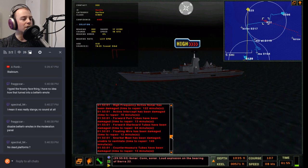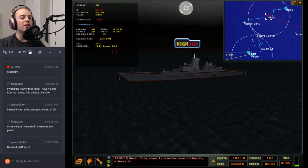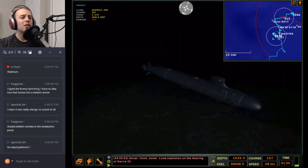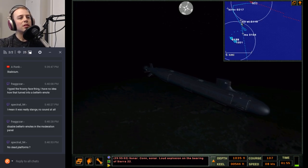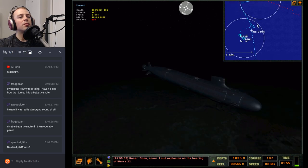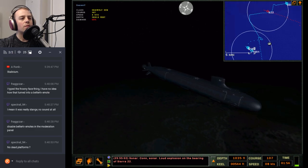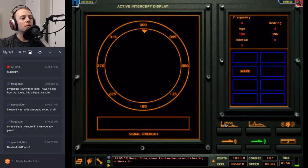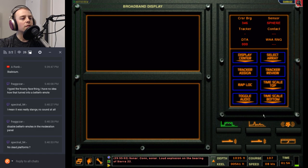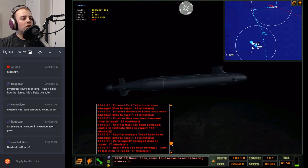Floating wire damage — 12 minutes, 153. I don't show dead platforms but we got three hits — three torpedoes have disappeared at least. I don't think torpedoes hit countermeasures anymore since one of the RA updates.